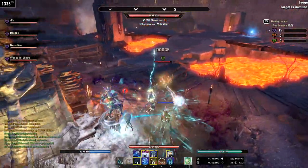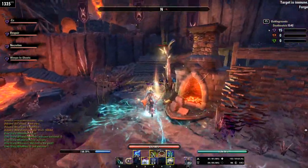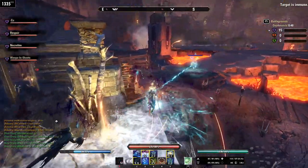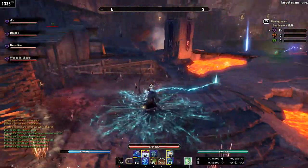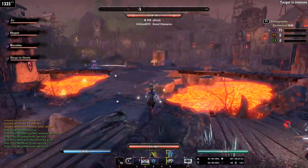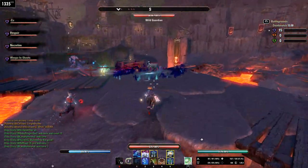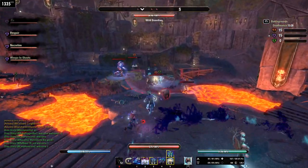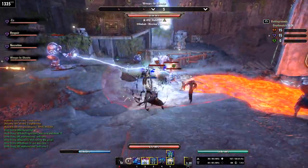And at the same time, we have these massive through-the-roof heals as well. So our allies are taking way less damage, and then the damage that they do take, they're recovering from it very quickly because we have all these heals going around. I think for those reasons it's actually an excellent build for this patch, because this patch damage is way up and healing has been nerfed at the same time.